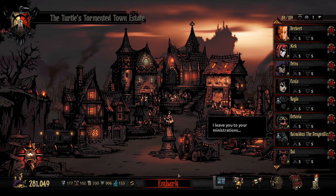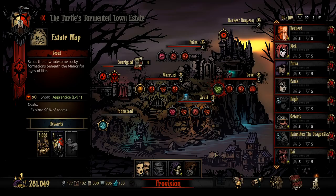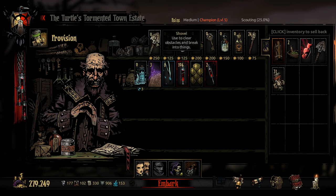Definitely let me know which one of those trinkets you think we should buy, because we definitely should buy at least one. Anyways, our team is ready and I think we're good to go. This should be a relatively decent setup and we're going to go for a medium champion ruins and jump right in. I'm a little bit worried that our healing might be a little low for what we're doing, but otherwise I think we're fine.